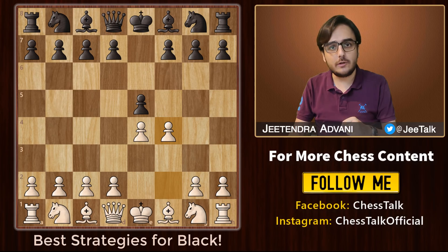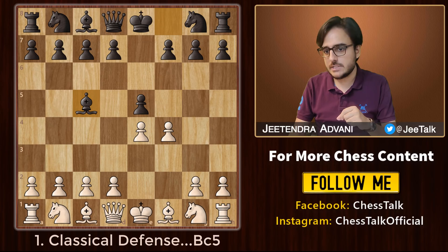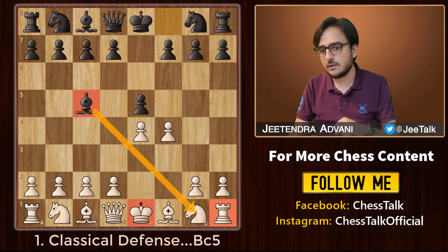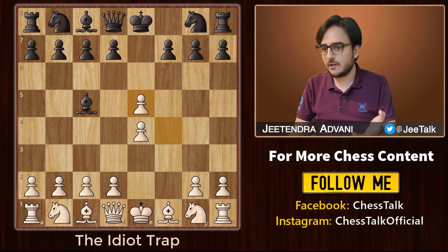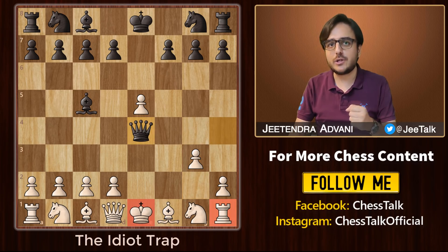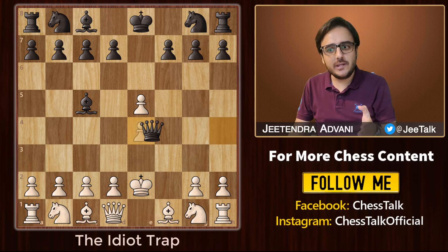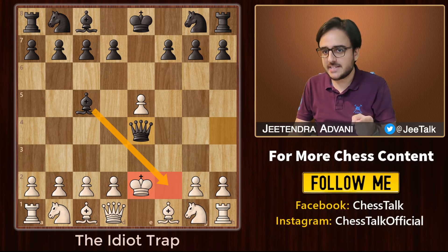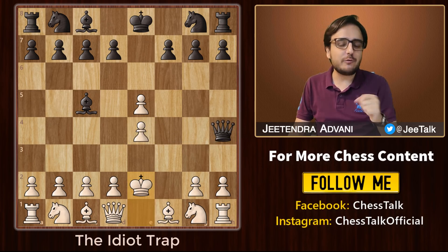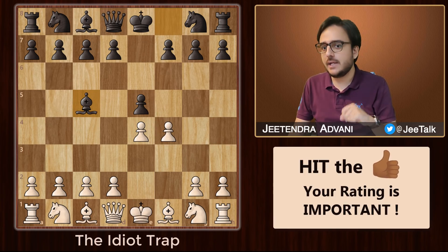One of the most solid ways to decline is bishop to c5. This is what we call the classical defense. Black's plan is to use this bishop to prevent white from castling. Taking this pawn would be a blunder because after Qh4 check, if he blocks with g3, then we have this check and the rook is gone. And if he moves his king to e2, then Qe4 is a stunning checkmate. This is what we call the idiot trap.